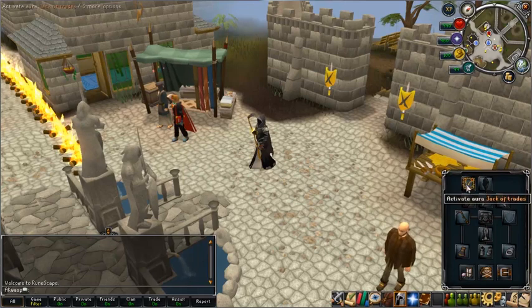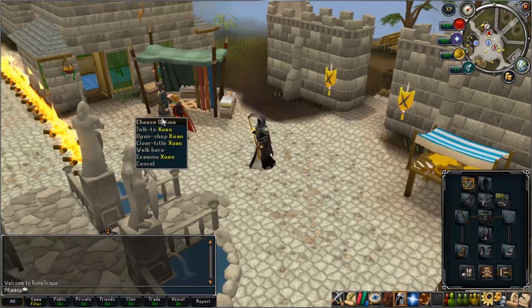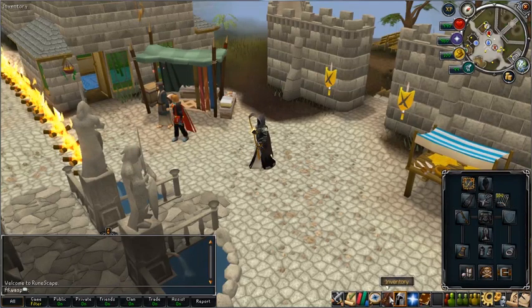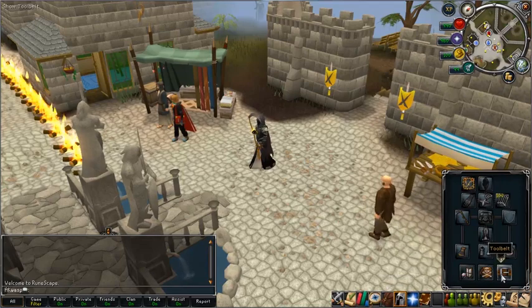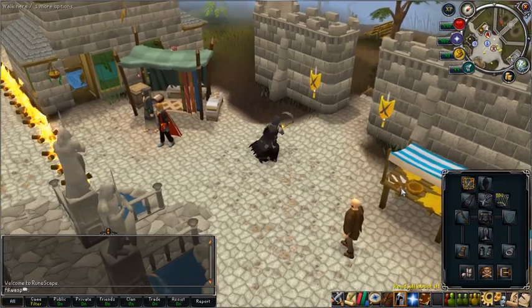Once we have a message saying we've accumulated enough experience, we unequip the aura and talk to Juan over here, and he gives us a reward book. Thanks to the tool belt update, as long as you have a knife, an axe, and a tinderbox, this goes really fast.